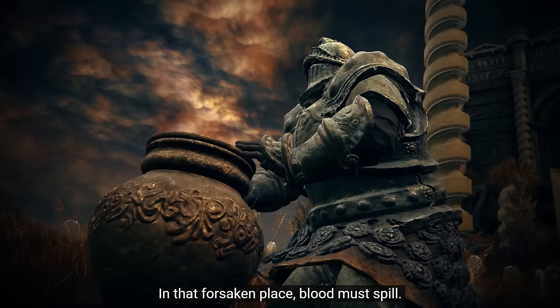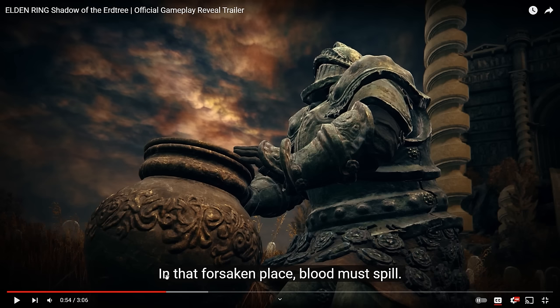The voiceover says, "In that forsaken place, blood must spill." This makes me think the speaker is referring to Mohgwyn's Palace, talking about the actions necessary before interacting with Miquella's hand. Maybe you have to give it some blood before you get to touch it.